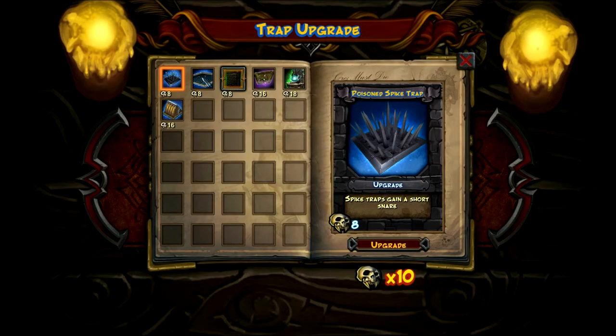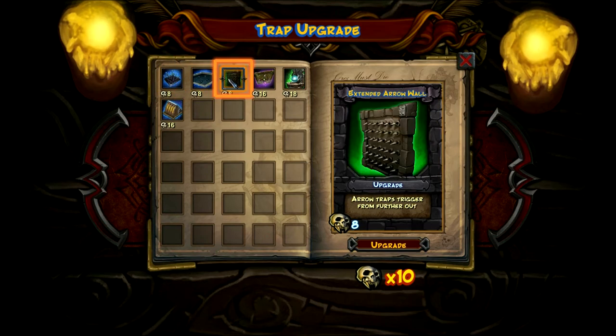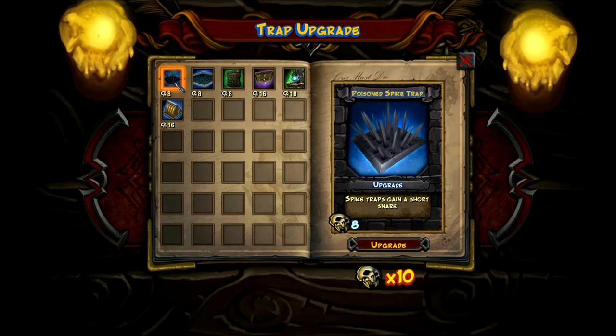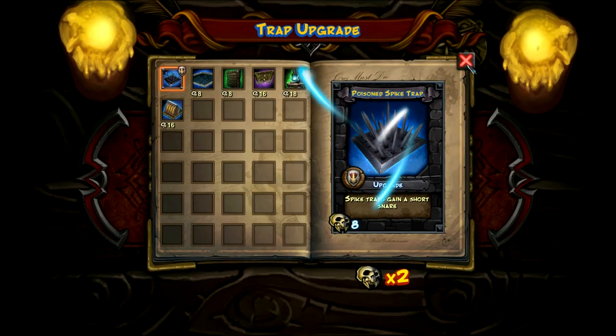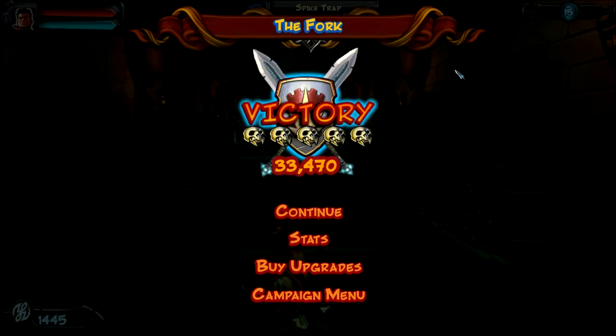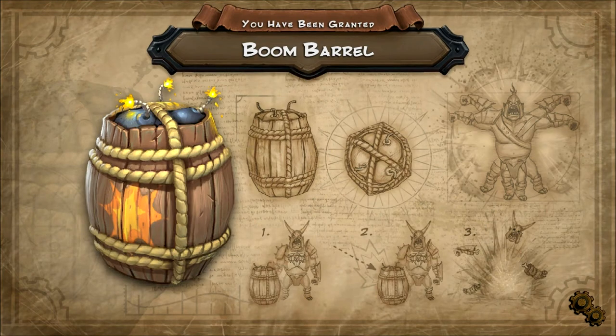I seem to be pretty good at this game so far — I'm sure the difficulty will ramp up. Five skulls — that should give me enough for an upgrade. Let's see: poison my spike traps, make the tar even stickier, or triggers from further out. Spike trap poison sounds good for now. Let's go ahead and continue — ooh, Boom Barrel! That sounds kind of nice, but I'm usually not a big fan of expendable items like that.